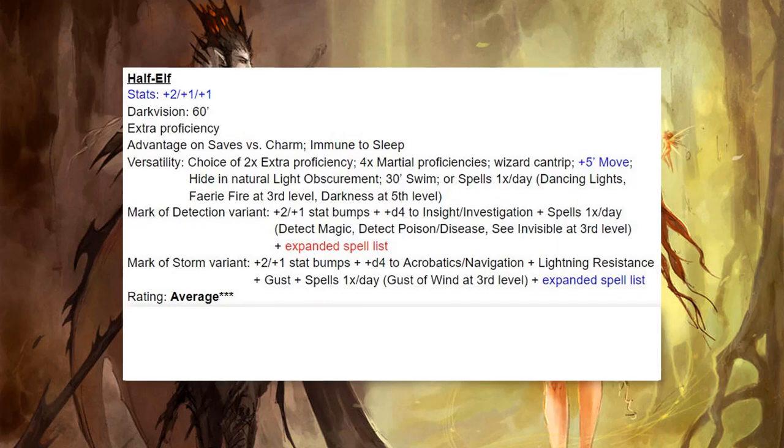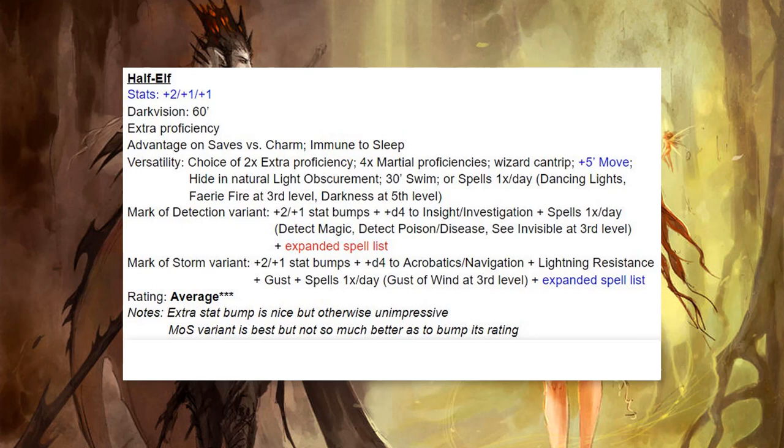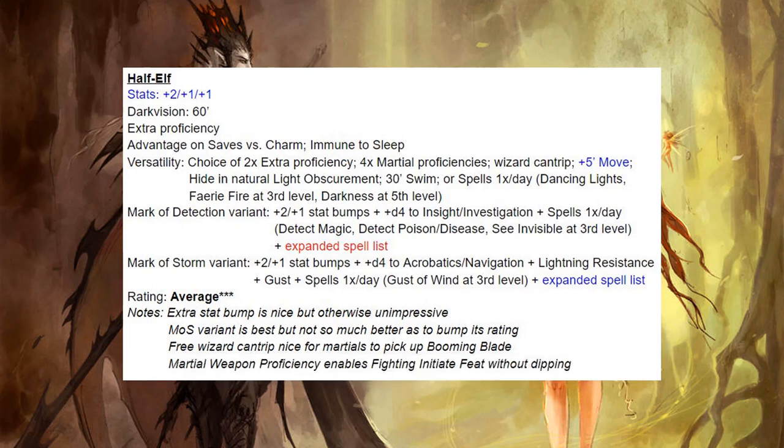Next up we have Half-Elves — another one that people tend to love and I'm not so impressed with. They do get an extra stat bump, and the Mark of the Storm variant is pretty good — not quite enough to bump into the good category but the best of the Half-Elf variants. The free Wizard Cantrip is nice for martials to get Booming Blade, and the martial weapon proficiencies are nice. But nice is average, and every race has nice stuff generally speaking.